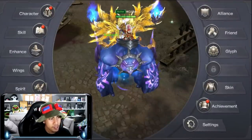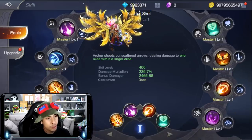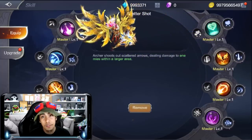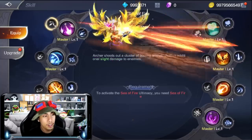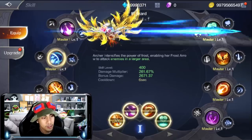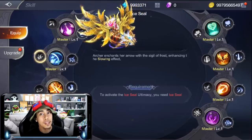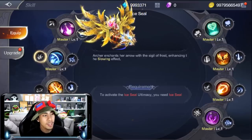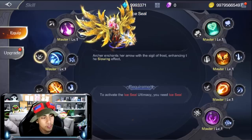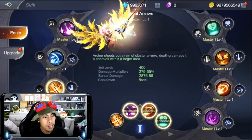Let me show you how the skill system works. You can upgrade your skills in two ways. Take Scatter Shot, for example — if you upgrade the right side, it gives you a wider area of effect. If you upgrade the left side, it gives you an elemental bonus. This applies to other skills as well. The right side always goes for a larger area; the left side goes for elemental damage or a debuff. So it depends on your play style — if you're into PvP, go left; if you're into grinding and boss fighting, go right.